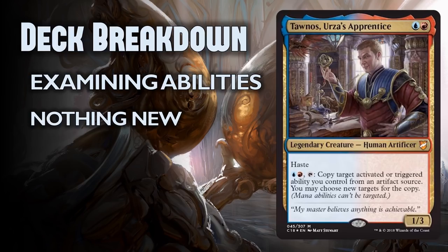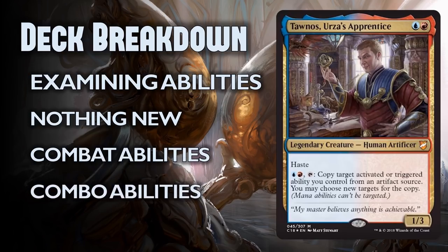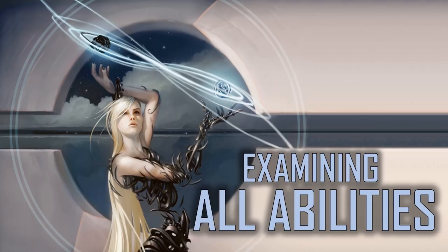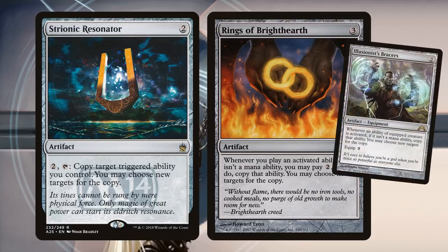I want to talk about combat abilities you can copy. Tawnos doesn't look very aggressive — he's a 1/3 for two mana sitting in a laboratory — but he has the ability to really impact combat. And we have combo abilities too. Tawnos is going to combo like crazy. He's kind of a version of Strionic Resonator and Rings of Brighthearth on a commander. I want to break down the difference between triggered abilities and activated abilities, because we're going to be talking about them a lot.